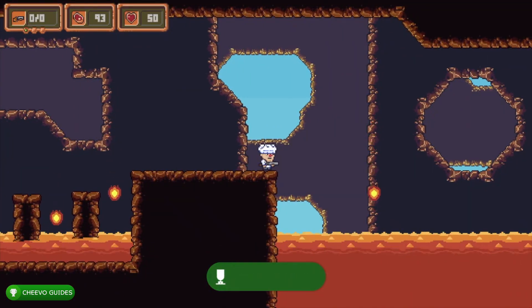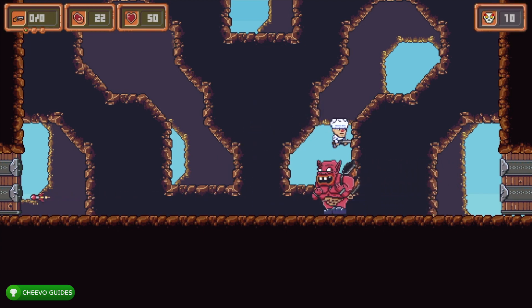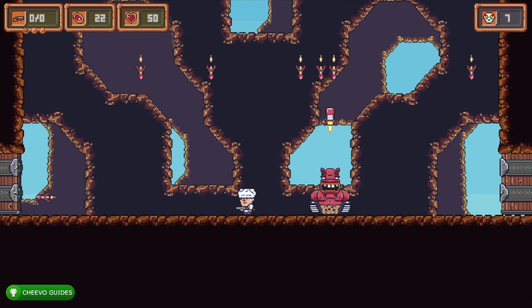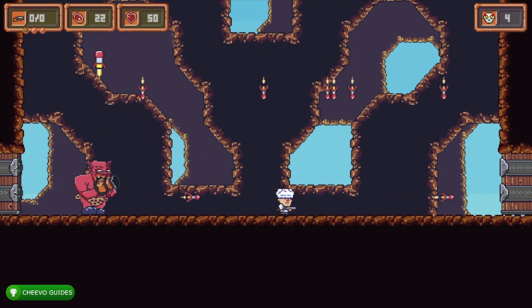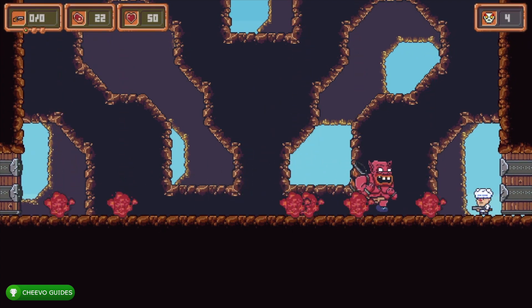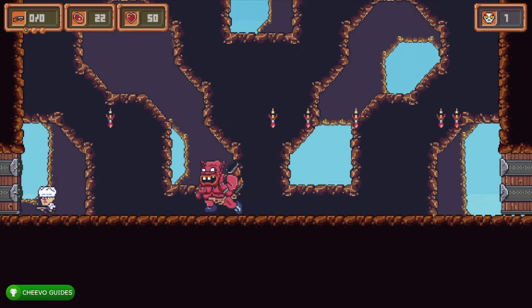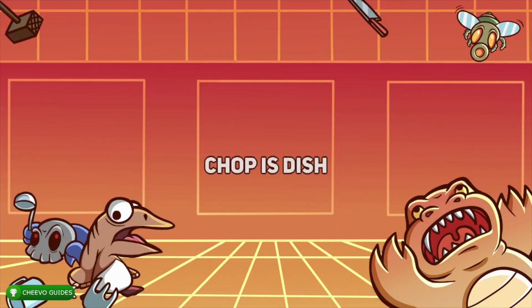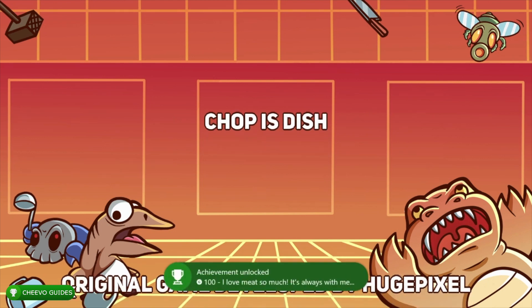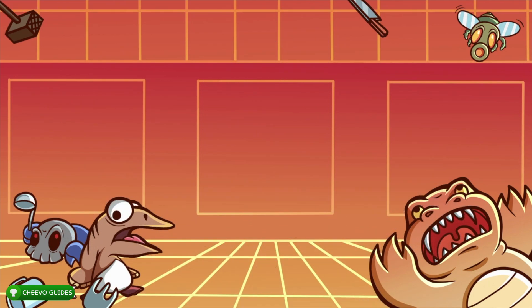For the third and final boss, jump on him three times in a row — this triggers three rocket waves falling from the ceiling. Don't jump on him more than three times in a row or you'll get overwhelmed. After jumping, move to the side and wait about half a second, as he launches a rocket from his head. Once it clears, jump back on him. Rinse and repeat until defeated. After defeating him, you'll unlock a completion achievement, which triggers the credits. There's also an achievement for watching all the credits — don't skip them. It's worth 90 Gamerscore and is called 'Thank You Kindly.'